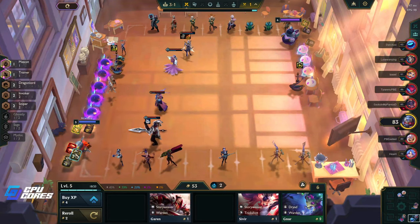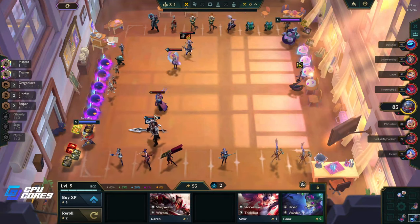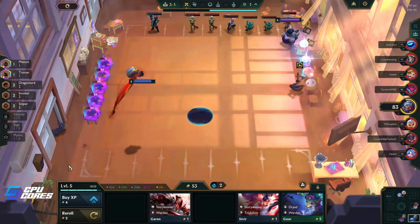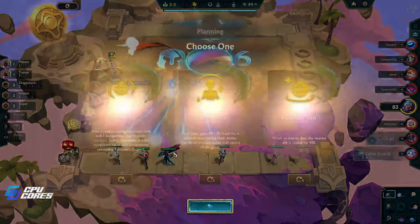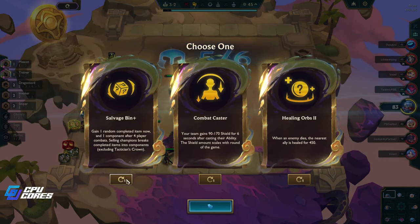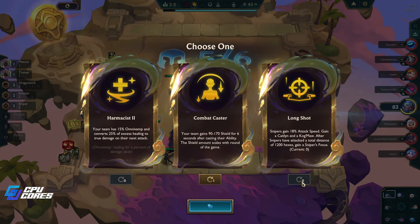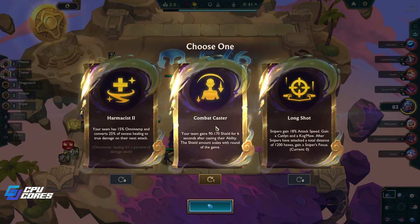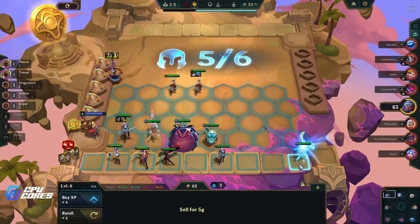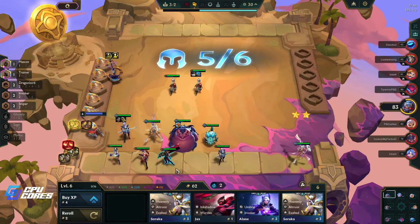Heavenly is probably better though, but we're not doing a lot of heavenly. We do have a reforger which is nice. We have a last whisper, we also could put thief's gloves on somebody because we do have a glove over here. Combat caster I think is really good. Harm assist is really good too. Snipers gain 18 - no, it's definitely not that. I think it's the combat caster - I think that's better.